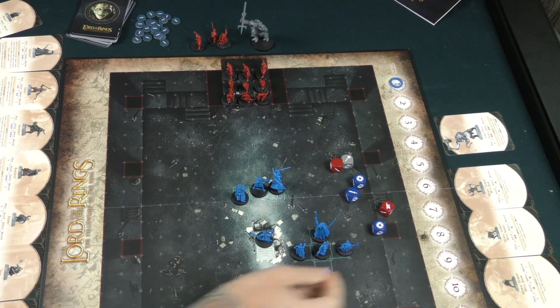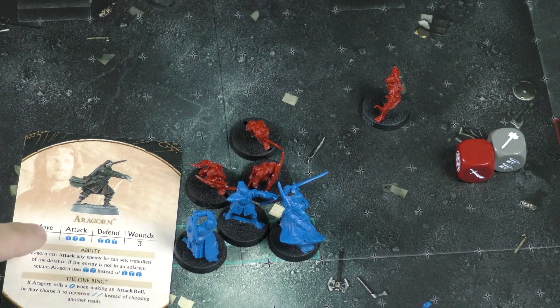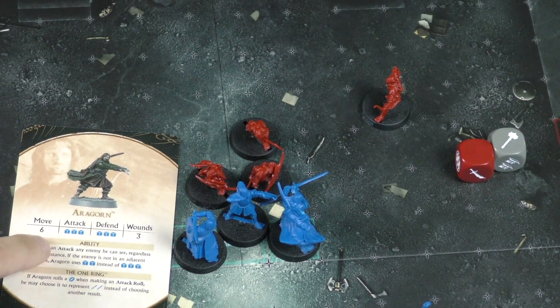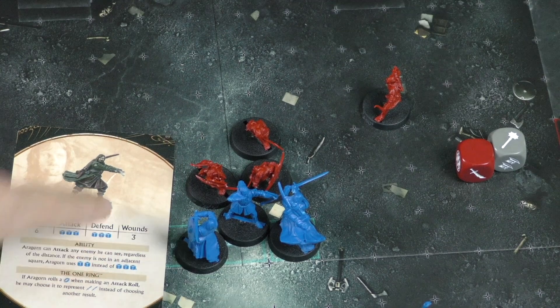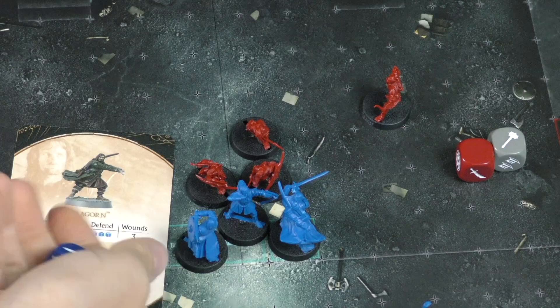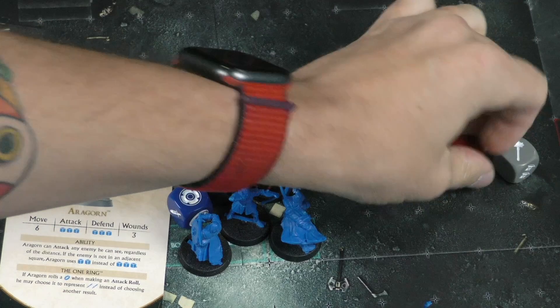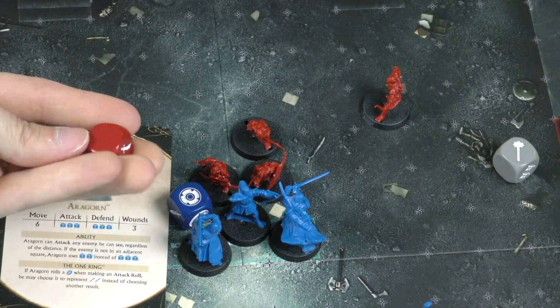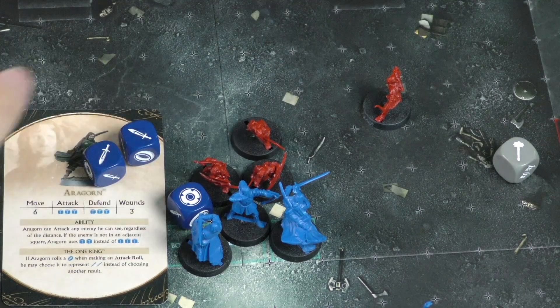Combat is extremely simple. Every character has stats on their dice — Aragorn has a move of six, an attack of three, and a defense of three. When attacking a goblin, he rolls three dice looking for sword symbols. If he gets swords, the goblin then rolls defense. Most goblins only have one defense die, so two swords will mostly knock them out.